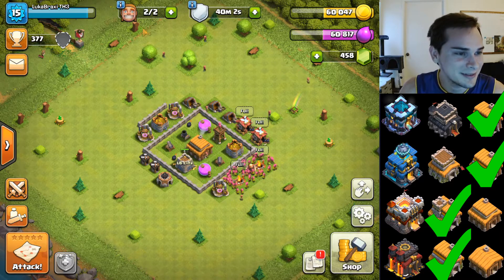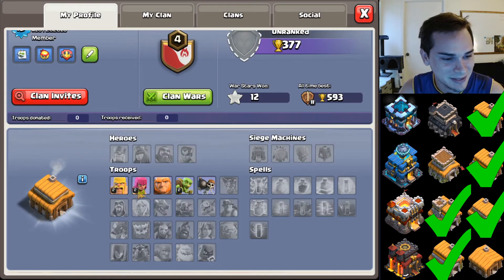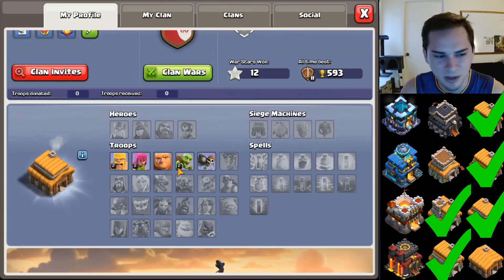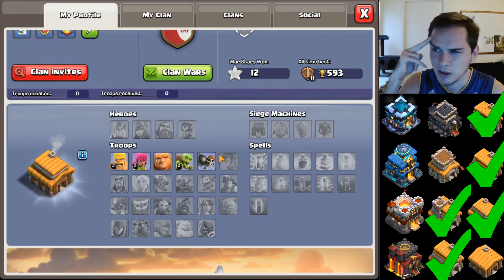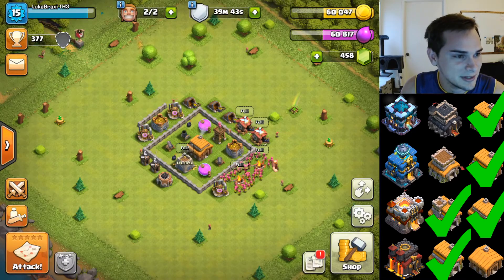Here's town hall 3 — looks like a little baby account but of course we got it maxed out! Look at those nice troop levels. It's really weird how you can upgrade goblins but not giants past level 2, even though you unlock giants first. Anyway, there's the maxed out town hall 3 — check that one off.